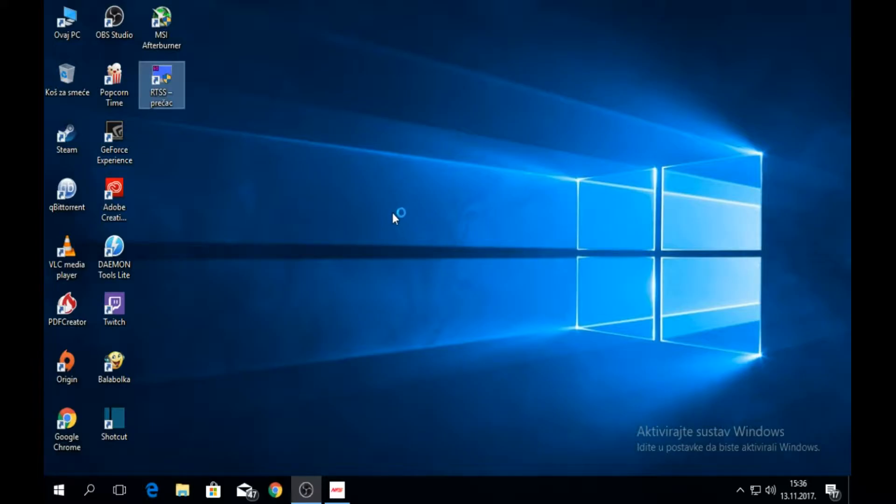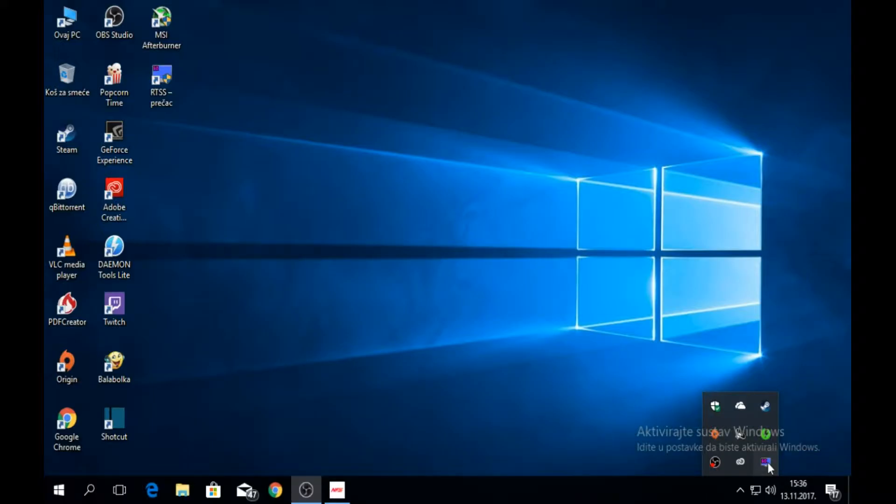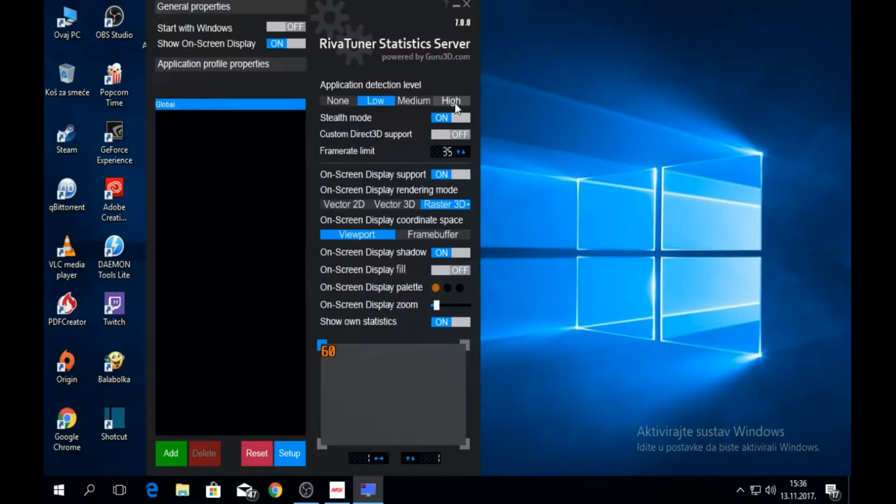First you need to download RivaTuner — the link will be in the description. Then you open it and it will be running in the background. It will be in your hidden icons.